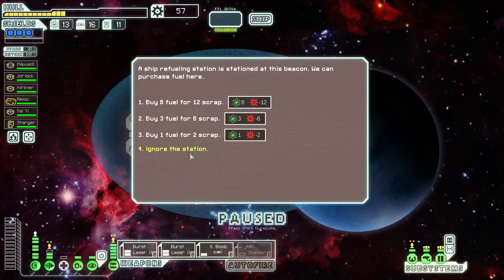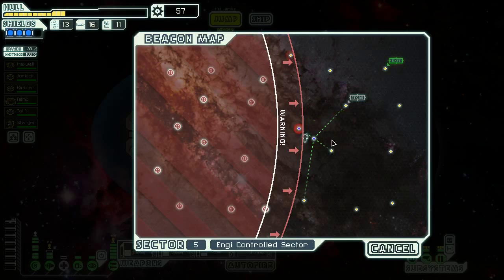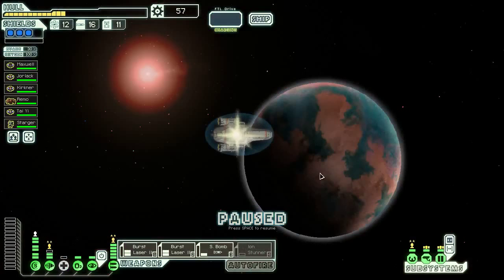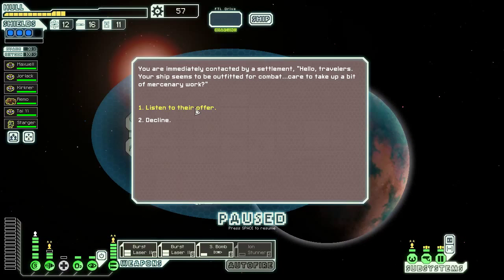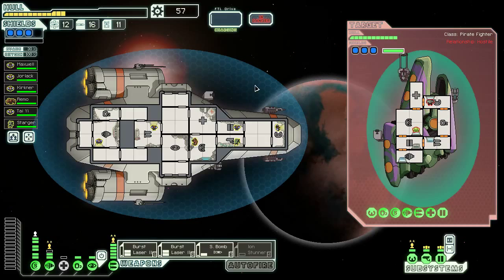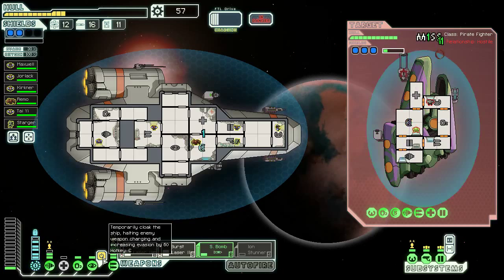I'm not gonna buy any fuel for now. I am gonna sell this Ion Stunner, I think. Holy shit, is that a Glaive Beam? Surprising — burst laser should take out the Zoltan energy shield ASAP. I don't know when to cloak to stop this Glaive Beam from ruining us. With three bars of shields the Glaive Beam shouldn't hurt us, but we only have two because of the ions.